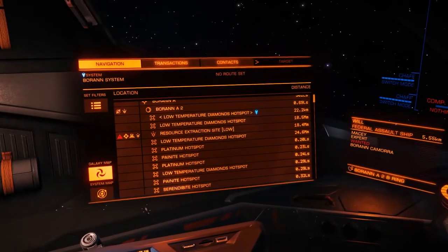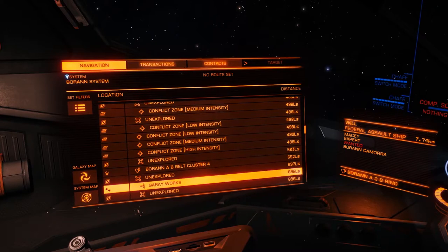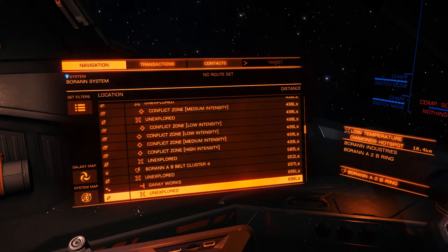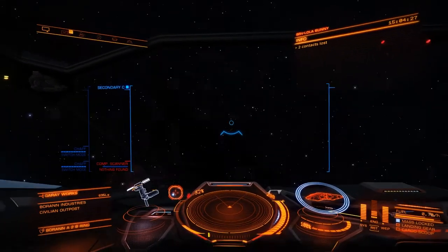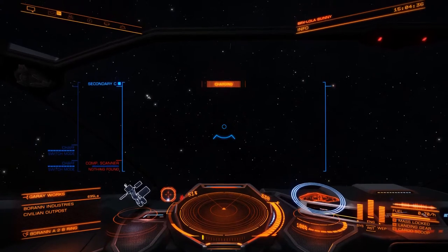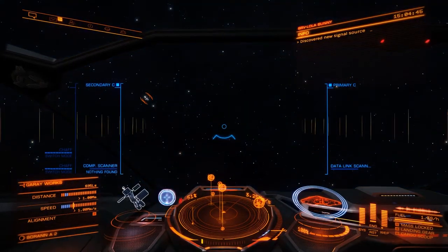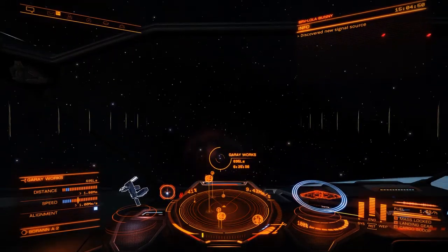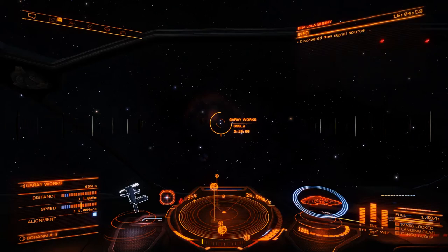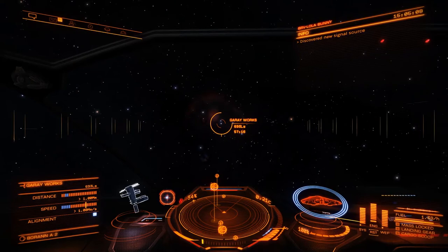This happens to everyone. We're going to go to a local station called Brothers. Any one of these terminals should sell them, so let's go to Garayworks. It can happen to anyone — you forget your limpets, and if you forget your limpets you've got to go and get some. If you can't synthesize them, you'll need to go and buy some. That's one of the great things in Elite — you don't know if this place is going to sell what you need, you just go there and see.